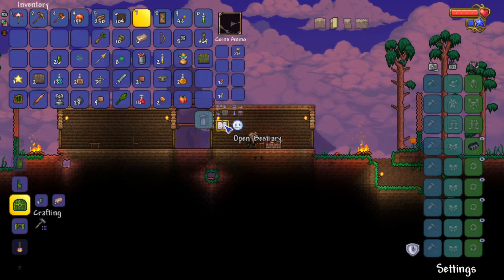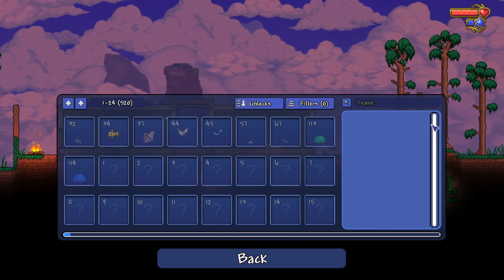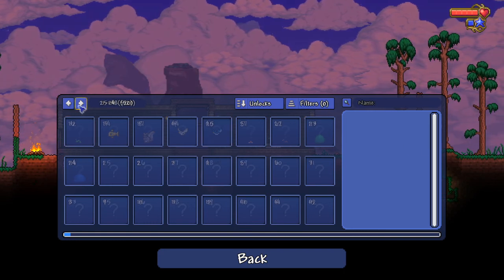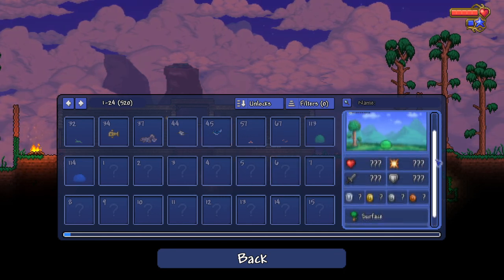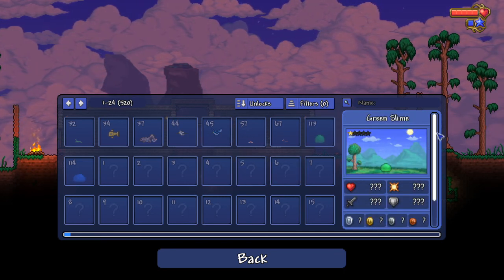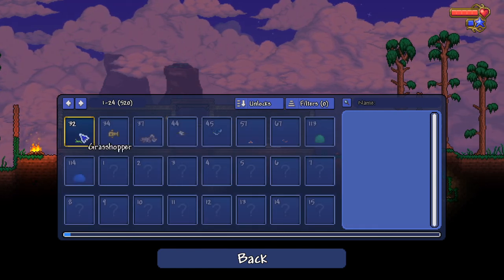What is this? Open emotes? Open bestiary? Okay, time still passes. We can look at the bestiary I guess. Why are these grayed out? Bunch of question marks. Oh, this is showing the ones I've unlocked, I guess.